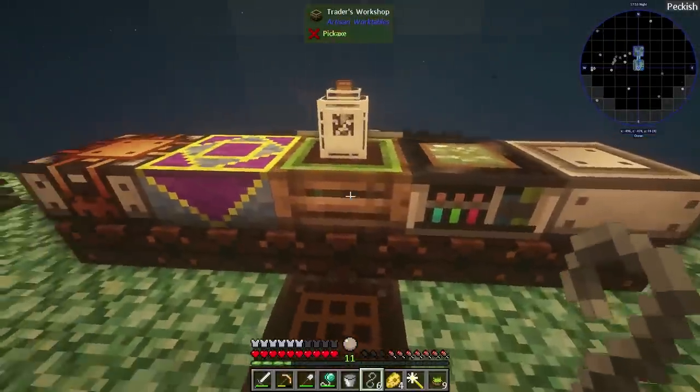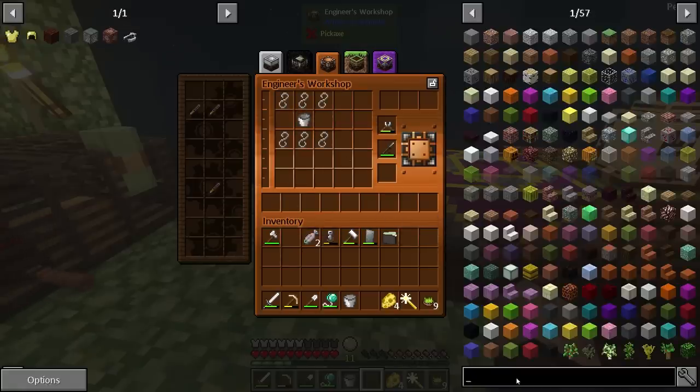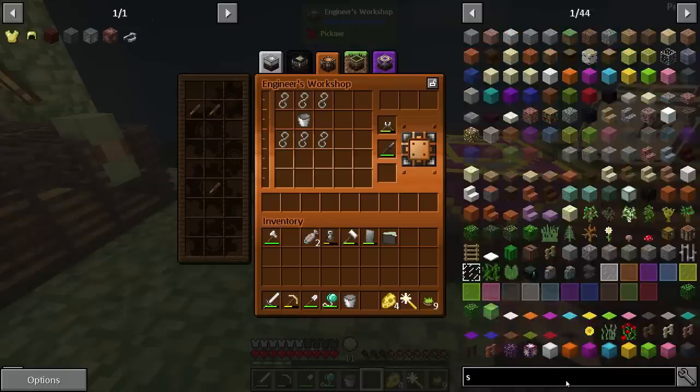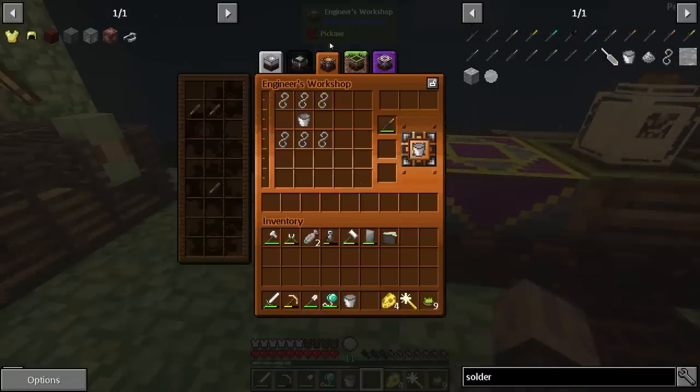It's a little strange. I could go ahead and do it right now — we only have six right now because I only made enough for the quest. It is done like that. Why didn't it actually take it? Let's go to solder here. There. Sometimes I have to actually shift-click the recipes in for them to process. I don't know why it does that. And there you go — melted solder bucket, just like that. That's how those are done.